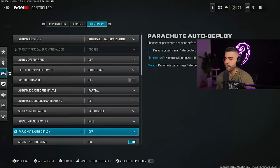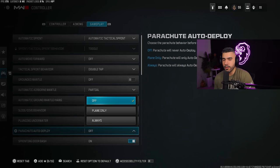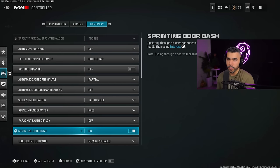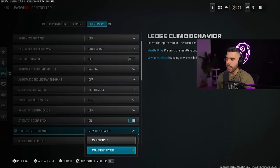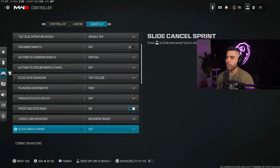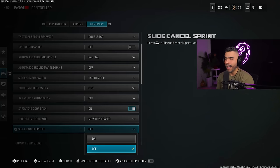Plunging underwater: free. Parachute auto deploy — make sure this is off. This means you have complete control of your parachute, so if you're falling fast you can get really low before opening it, versus the game just doing it for you. Sprinting door bash: on — of course you want to sprint through doors. Movement-based ledge climb behavior lets you move your stick forward to climb over a ledge without having to jump. Slide cancel sprint — some people have this on, but it can mess with your slide cancel especially if you're doing the OG slide-jump-aim-in method. If you are, make sure to have this setting off.